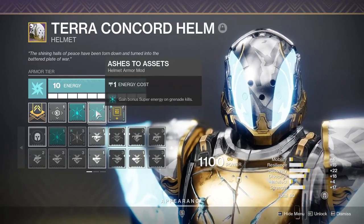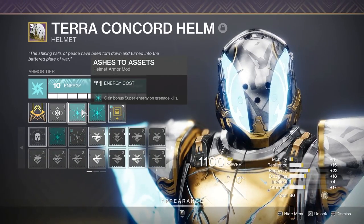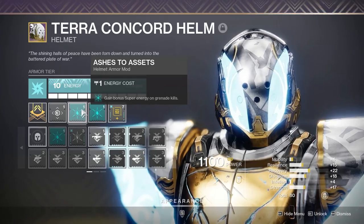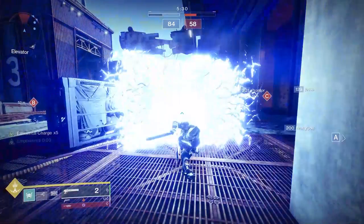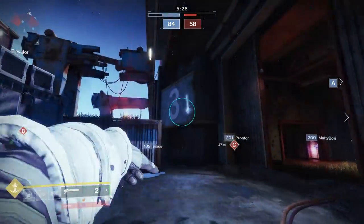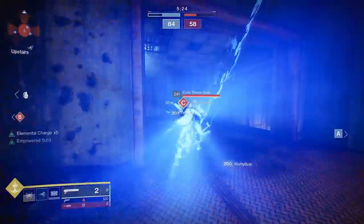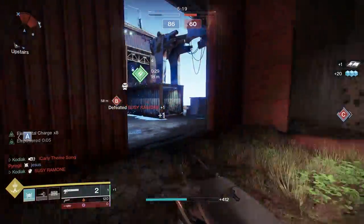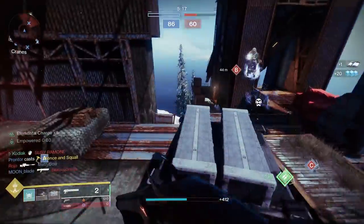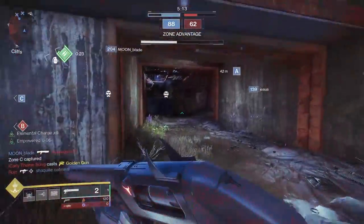We're also rocking two sets of Ashes to Assets, because getting those grenade kills — which we're going to be spamming — is going to help us get our super. You could also rock Hands On, but using Heavy Handed would only allow for one of those, and I feel like getting two Ashes to Assets is simply better. We're rocking two grenades that are going to one-shot, and these grenades last for a long time, meaning we're effectively getting more grenade kills and shoulder charge kills.